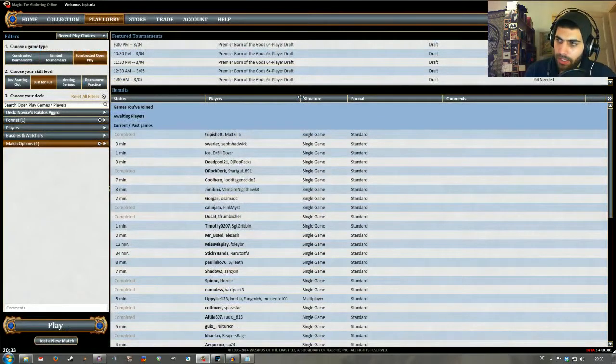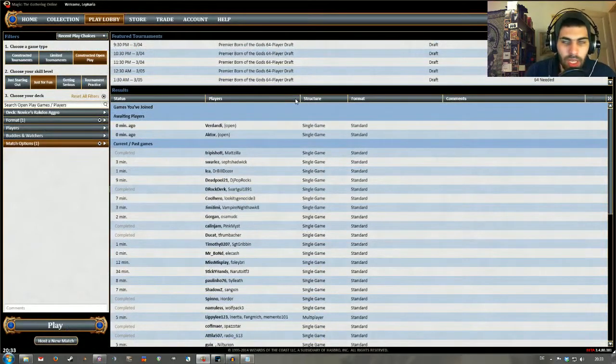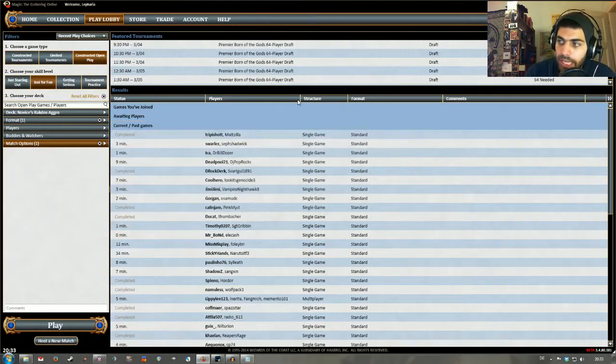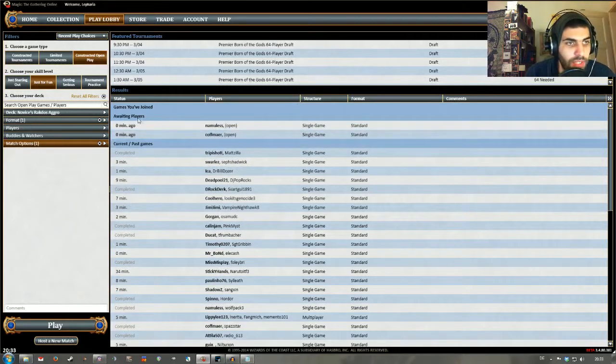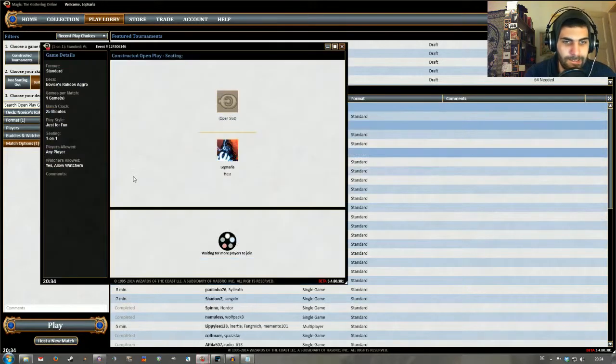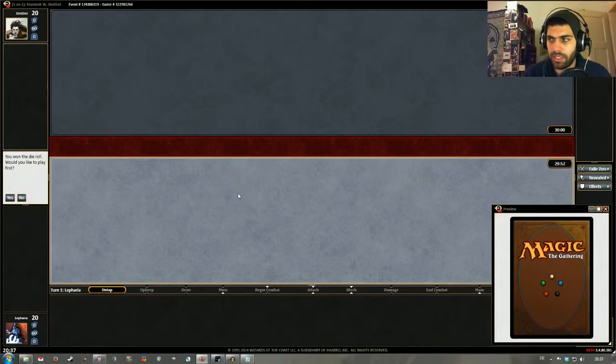So that's it for the deck. Now I will try to get into a constructed match and hopefully get a good game in so I can show you a bit how the deck operates. I'll open a quick match and see who joins. This is the Just For Fun lobby in Magic Online, and I have selected my Novice Rakdos Aggro deck. I will host a match. We're up against a player called Jimmy Jimmy. I won the die roll — of course I would like to play first.